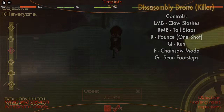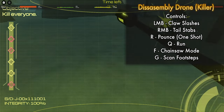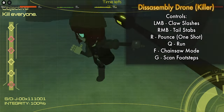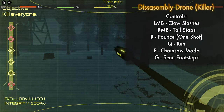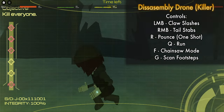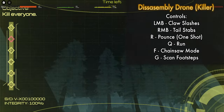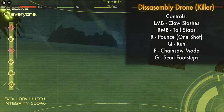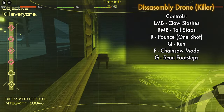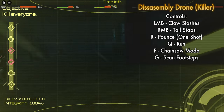Let me quickly showcase what the snow killer controls do. LMB or M1 — you slash people with your claws. RMB or M2 is your stinger; you can sting people up to three or four times before it goes on cooldown. Your R skill is a pounce — if you manage to catch someone, they get one-shot, so you have to time it properly. Your Q is a temporary sprinting move. Your F skill switches your claws to four chainsaws for extra damage. And your G skill lets you track people's footsteps — you'll see footmarks on the floor that lead somewhere and you can follow those.